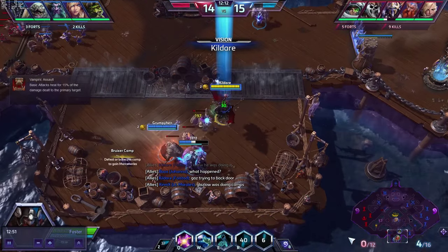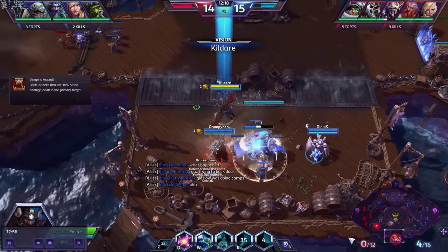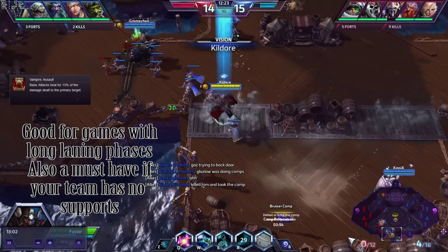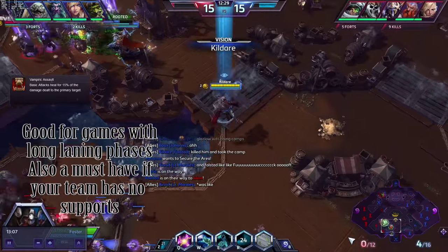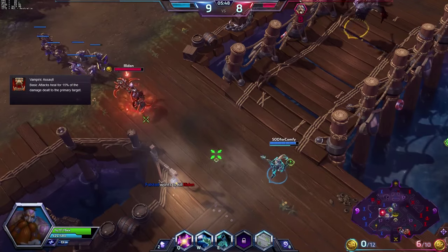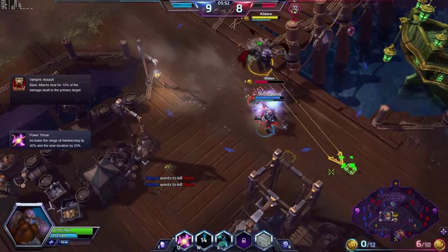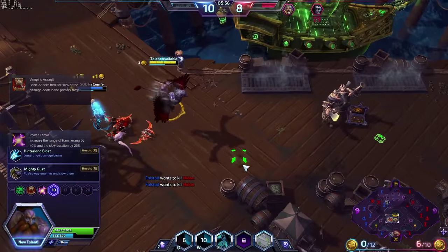For tier 2 I recommend Vampiric Assault. Not everyone would agree, but it really helps your survival more than you think. The stacking damage from Seasoned Marksman will also help this move excel a little further. However, if you find yourself in a team with a lot of trusted supports, I would recommend Power Throw instead, which will make your Hammerang a little bit better and help make the next talent choice even more powerful.